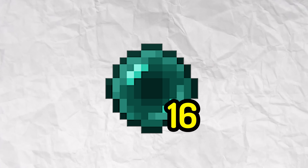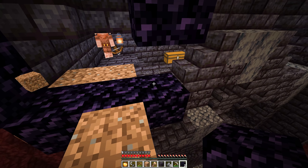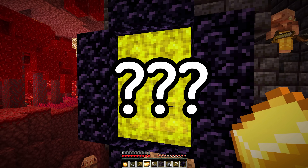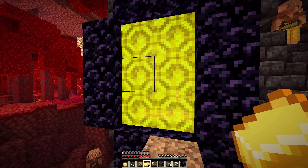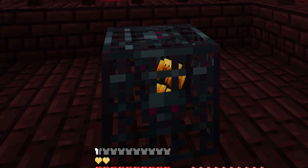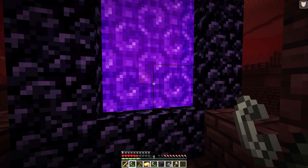After collecting 16 enderpearls, a normal speedrunner would search for a nearby fortress, but this speedrunner oddly starts building a nether portal even though he has zero blaze rods. Instead of using flint and steel to light the portal, he uses gold — and he spawns directly into a fortress. Since when did they add a fortress portal into Minecraft? The runner finds the blaze spawner, collects 9 rods very quickly, then builds a normal nether portal and heads back into the overworld.